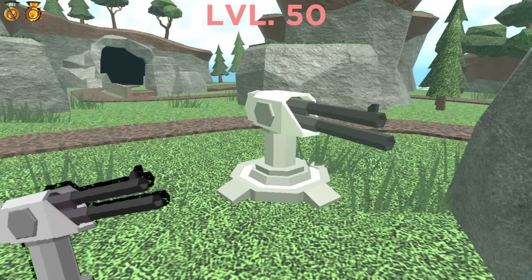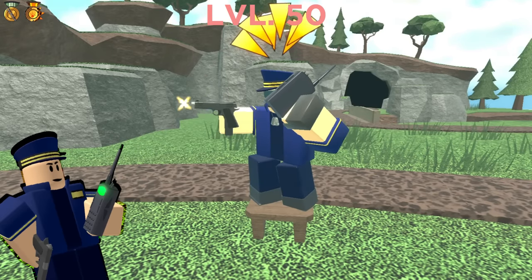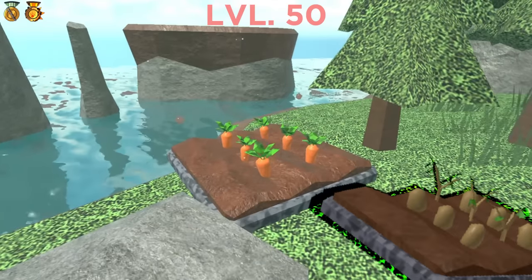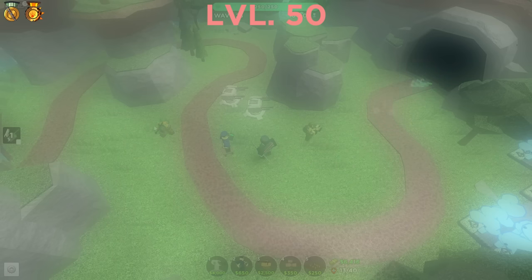Turret — high fire rate, big damage, and massive range. Although it has only a five placement limit, it's still strong if you get other towers alongside it. Commander — it boosts your towers' fire rate and has an ability which further boosts fire rate and deals some damage. And Farm — it helps you with cash per wave, increasing the amount on every upgrade. With this loadout you can also beat Fallen if you are lucky enough and choose a big map.